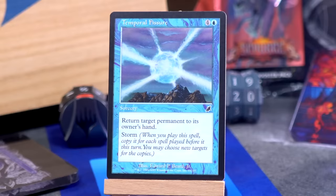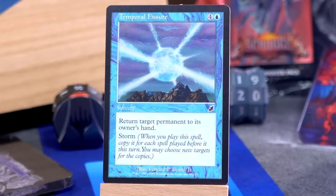Temporal Fissure is how I've seen many people die in episodes of Star Trek, but this one is four and a blue for a sorcery: return target permanent to its owner's hand. It's got storm. I was like, five-mana sorcery is real expensive and slow for this effect, but if you get to do it a lot, that's pretty cool. I figured out why we want Divergent Growth — because you just want cheap spells to cast to pump those numbers up, rookie. Get your storm count up there.